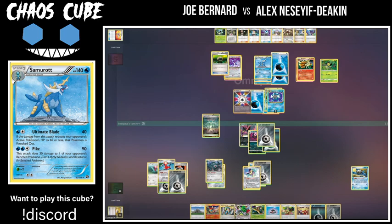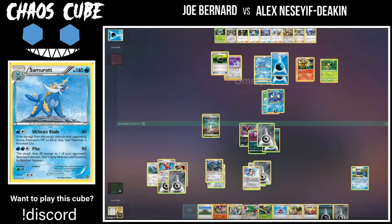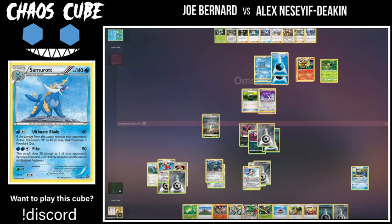Al decides to retreat. We see the Bellsprout — I'm just wondering where the Weeping Bell would be. Prizes maybe — very unfortunate. Shuffling back in three. Unless maybe he shuffled the Weeping Bell back and we didn't see it. It looks like he's taking the knockout on Honchkrow — and he does have an energy! So he can use Pike. I don't think there's a big difference between Pike and Ultimate Blade at this point though. Al next turn is definitely going to retreat back into his Porygon and Machine Burst.